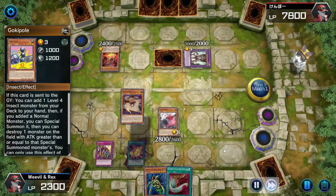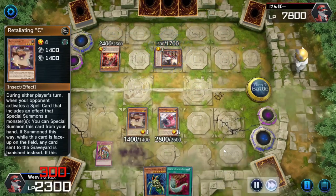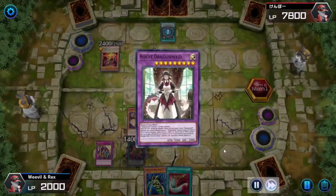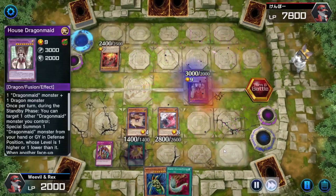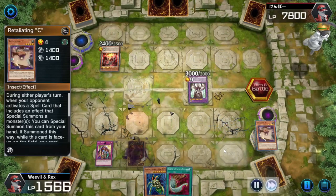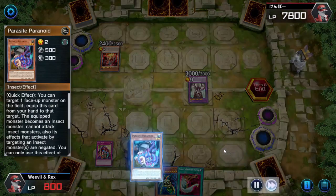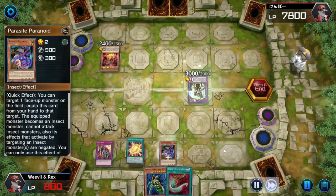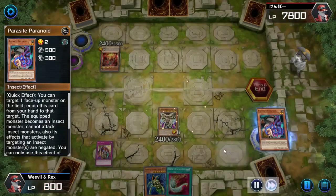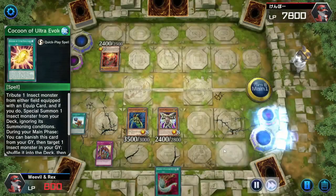I send Gokipole to get Retaliating C. I make a bit of a mistake here — I should probably keep Retaliating C in hand. There's no need to rush into that Dragon Maid, knowing that they're probably going to use their Fusion spell next turn and I could just Retaliating C off that. So they get rid of Doom Dozer and Retaliating C, but it allows me to search for that Parasite — the all-important Parasite I've been after the whole game. During their end phase I summon the big Super Armored Robot from the deck.